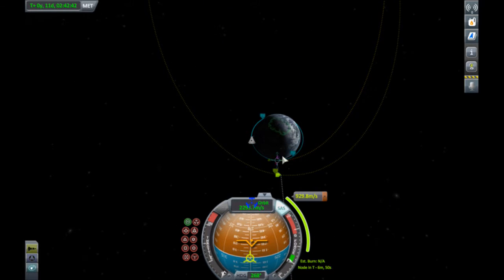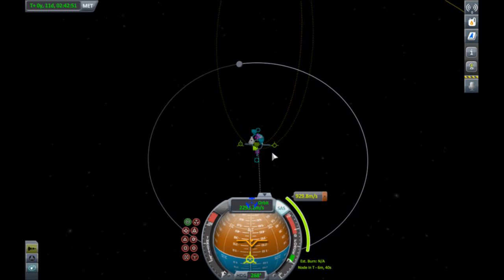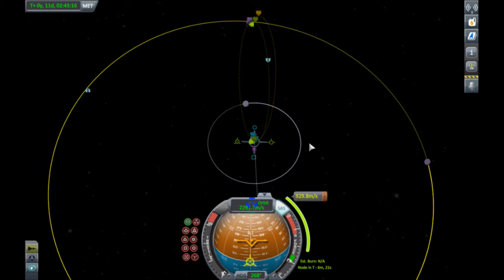If for some reason you don't get that encounter right off, which is always possible, you can actually grab the maneuver node and slide it back and forth, which changes where you intercept even better. We're planning to intercept Minmus around 322,000 meters — pretty good. And we've got a departure node in about six minutes. So let's go ahead and swing our ship around to meet our departure node.